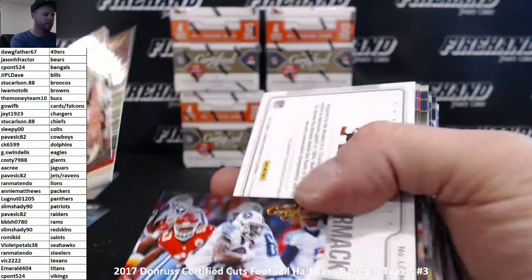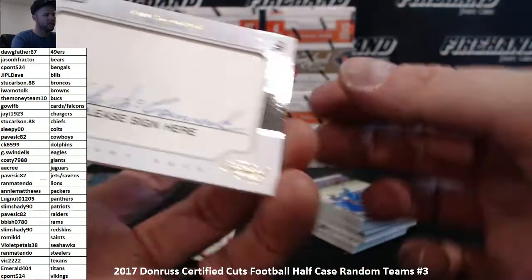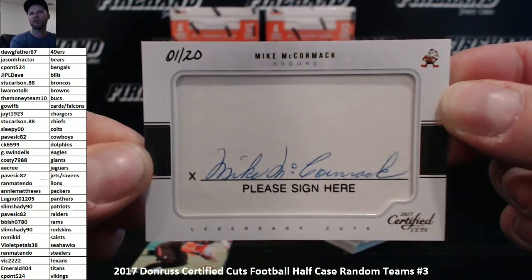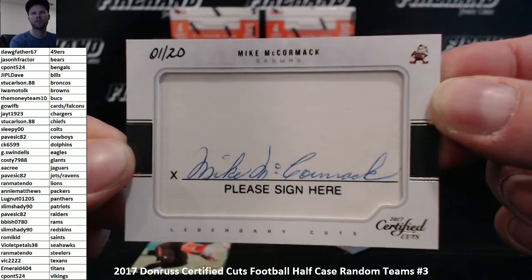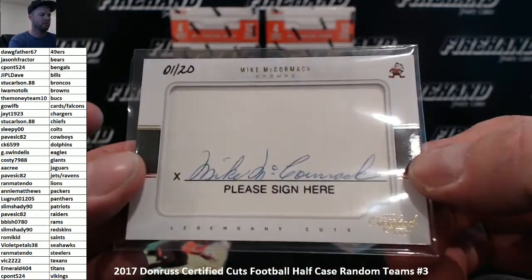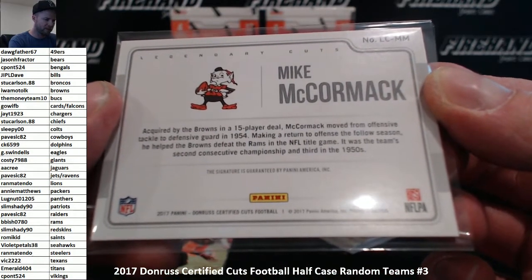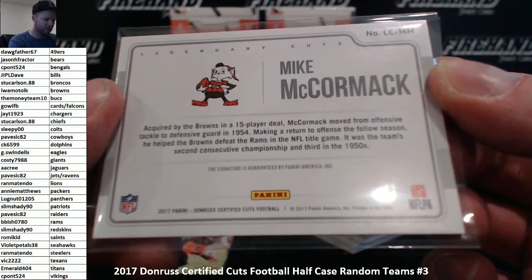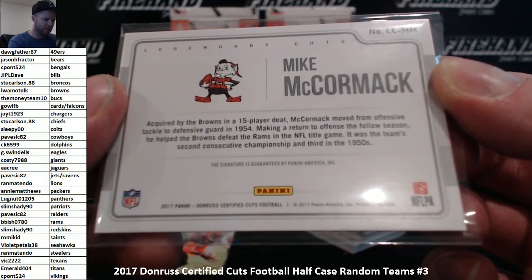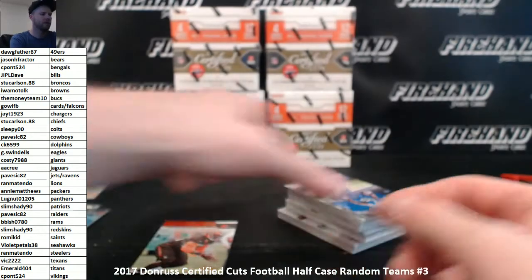Miles Garrett rookie for the Browns. Got a cut - Mike McCormick cut signature for the Cleveland Browns, number 1 out of 20! Iwamoto with the Browns. Acquired by the Browns in a 15-player deal, McCormick moved from offensive tackle to defensive guard, helped the Browns defeat the Rams in the NFL title game - second consecutive championship, third in the 1950s.